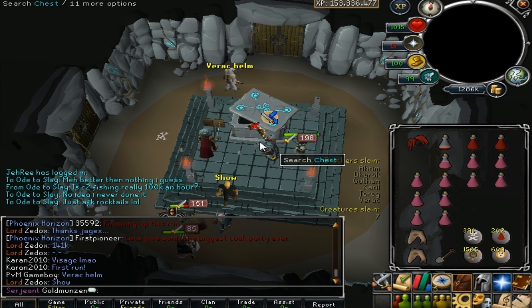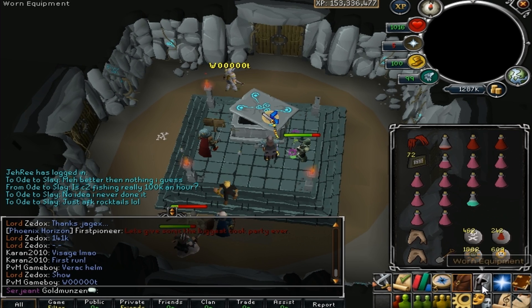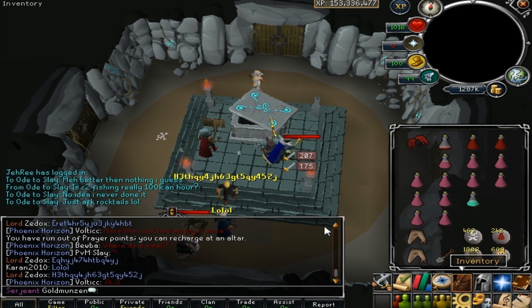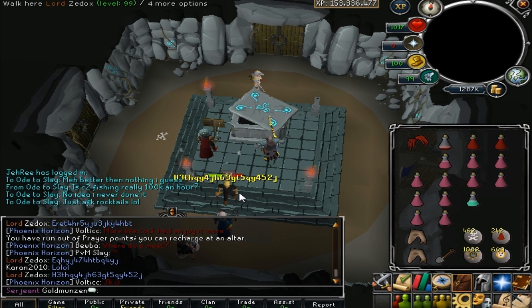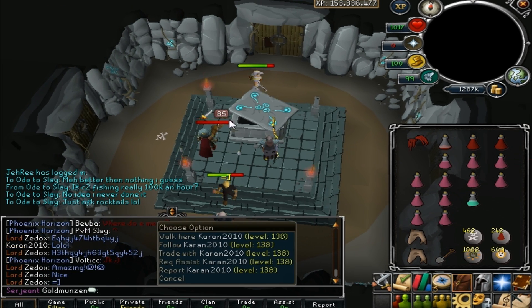Okay, here we go — seventh chest. Seven times the charm? Nope. 62 coins. Lots more bolt racks — up to 256. We'll be back with the next chest. And apparently this guy probably got a visage and I didn't. Or this guy did. Damn.